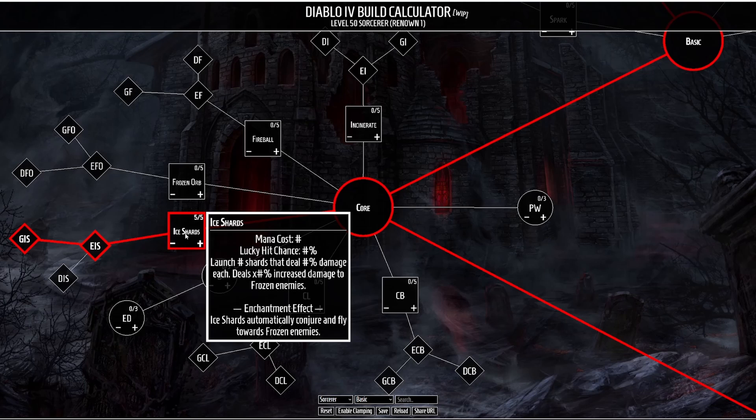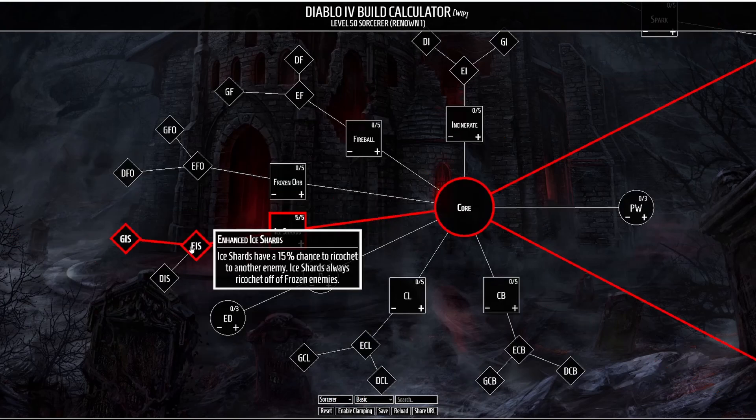If that were the case, hitting an enemy with your full barrage of Ice Shards was going to deal a ton of damage. The Ice Shards Enchantment effect, which is the one we're going to be taking, causes Ice Shards to automatically conjure and fly towards frozen enemies. So anytime you freeze an enemy, an Ice Shard is going to form and automatically target that enemy. We're going to be taking two upgrades — the first is Enhanced Ice Shards, which causes Ice Shards to have a 15% chance to ricochet to another enemy, and Ice Shards will always ricochet off of frozen enemies.